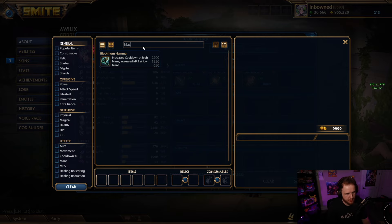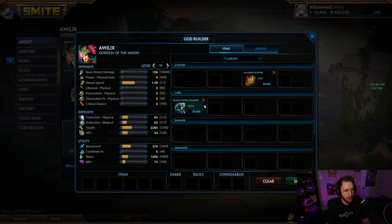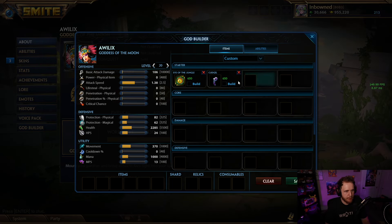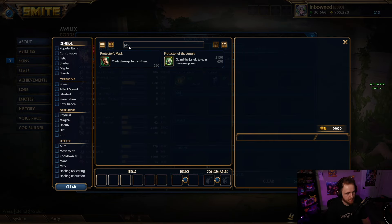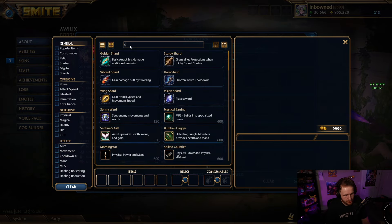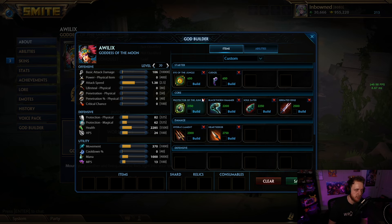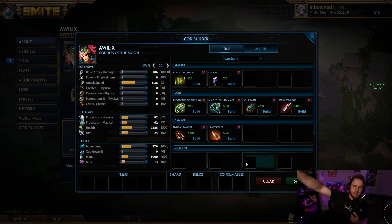You want a really simple build you can go in most games. I would go Eye tier 1, Blackthorn and pots, then into Protector, Blackthorn, Soul Eater, Serrated, Hydras, and Heart Seeker — something like that would just be insane and you can do it on most ability gods, feels very very good. That's the jungle build — I hope you guys enjoyed the little jungle guide. If you have any questions about top gods to be playing with these builds, let me know down below. Hope you guys have a wonderful day, see you next time.